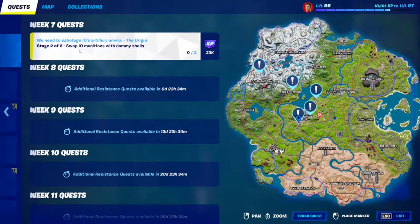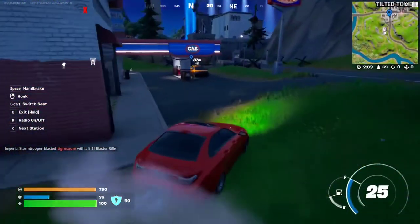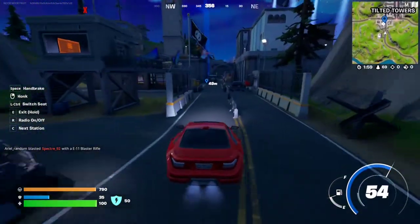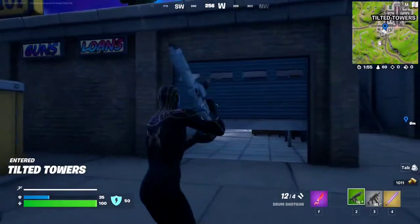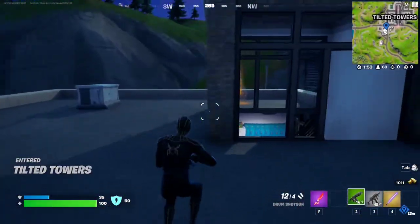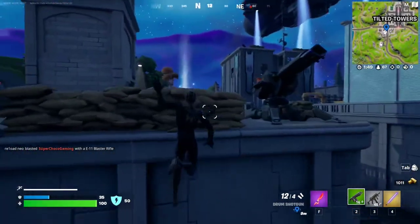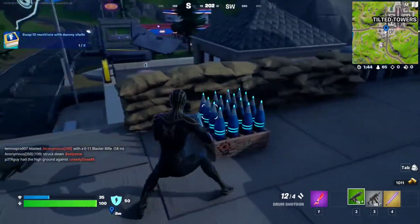For stage 2, we have to swap IO munitions with dummy shells. We're going to go to the 2 locations at Tilted Towers. Here we are at Tilted Towers. We're going to go to the first location. I think it's right here. Swap munitions. That's 1.